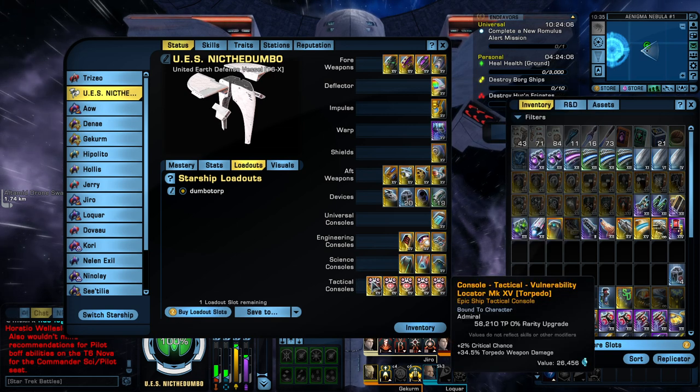And then of course your 5 Tactical Vulnerability Locators, all Torpedoes — plus 2% Crit Chance and plus 34.5% Torpedo Weapon Damage — all of this from your Fleet Spire.